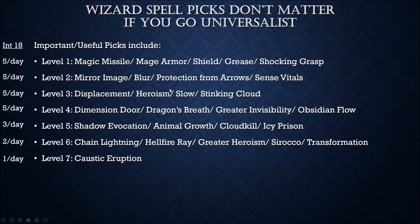Sometimes I'll pick stuff I know I'll find plenty of — like Mirror Image — because it really is good protection. But Protection from Arrows, on the other hand, I don't think I've seen more than one scroll for. Same with Sense Vitals. This is how many spells per day you can cast at level 20 with Intelligence 18 — five level 1, five level 2, five level 3, five level 4, three level 5, two level 6, one level 7. That's the cap. We can bump Intelligence with gear to get more slots.